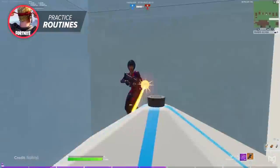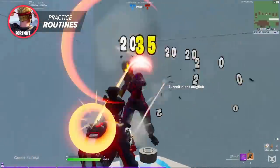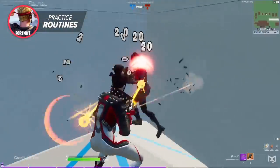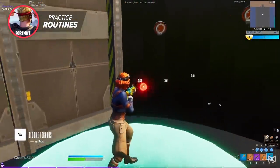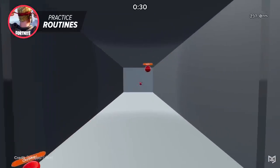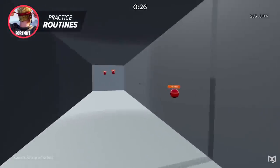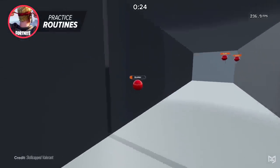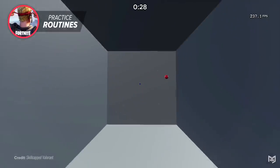The main warm-up map they use is the Raider 464 aim duels map. Every time they start their stream, they always 1v1 another pro in aim duels and build fights, which really helps warm up their mechanics and ensures their aim remains consistent. If you want to go above and beyond with your aim, you can use Kovacs, which is the best aim trainer — pros such as Mongo, Clix, and Noah Ray Lee all use it to improve their aim daily.